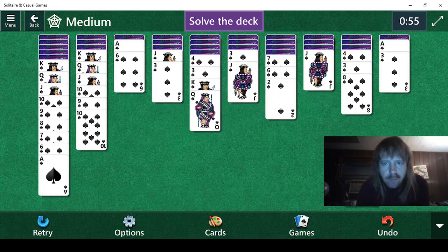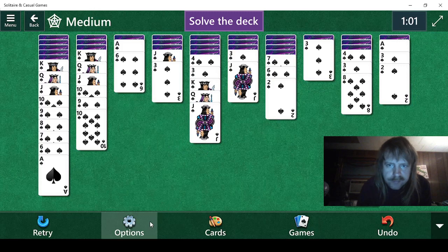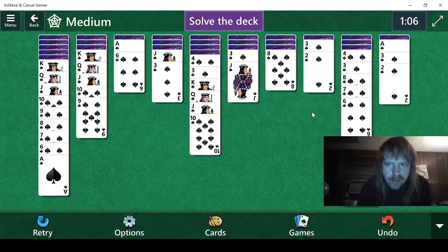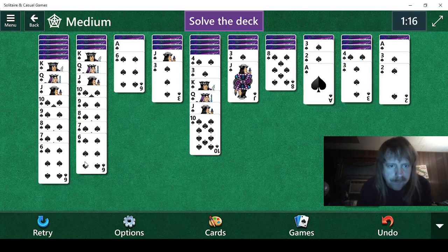Well, we can do this for starters. That uncovers a three, but a three really isn't very useful currently. Now we have eight, seven, six. Still no fives — that is kind of rude. They should be giving me fives. There we go. But we still need a five.